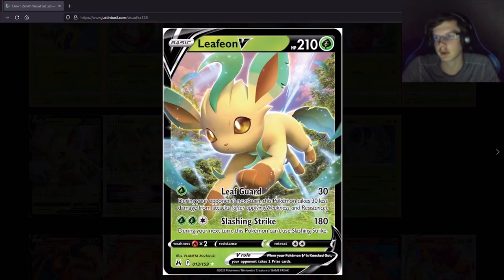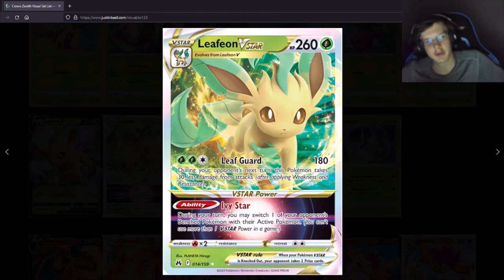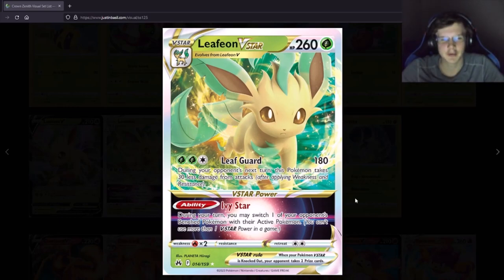It doesn't have that ability that searches for energy. The Vstar power switches one of your opponent's bench Pokemon with their active — that's pretty much like an ability Boss. Actually wait, I played Leafeon in a deck and did this — never mind, this is just a reprint. But instead of a promo, it's in the set.